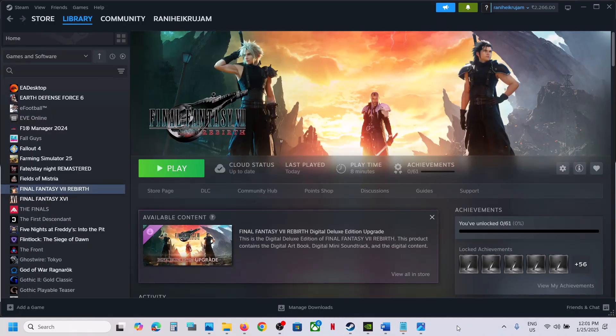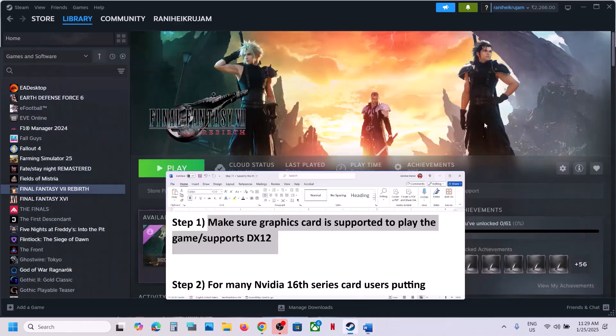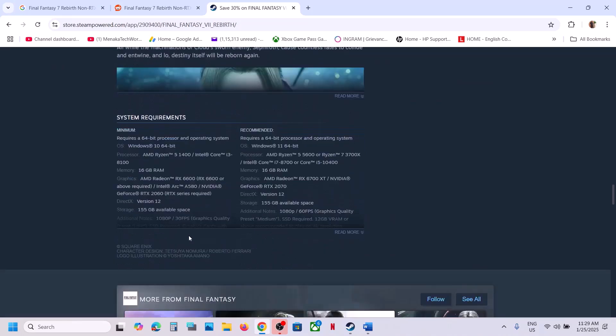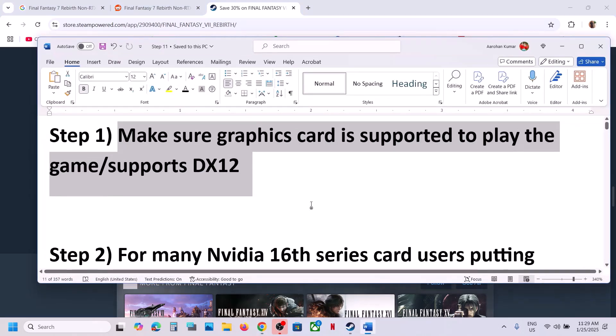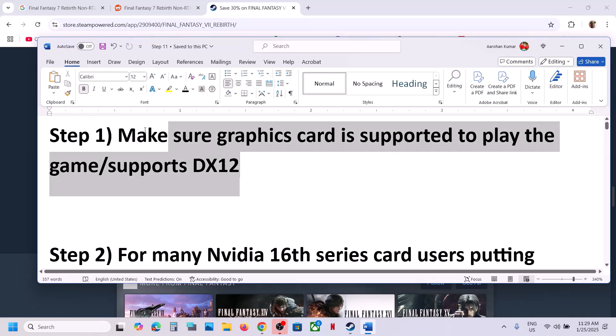The first step is to make sure that your graphics card or hardware is supported to play the game. When you go to Steam and read the minimum system requirements, you can see SSD is required, graphics cards with shader model 6.6 support, and OS with DirectX 12 Ultimate support is required. 12 GB VRAM is recommended for 4K resolution. If your graphics card or operating system does not support DX12, you will receive the error and might not be able to play the game.